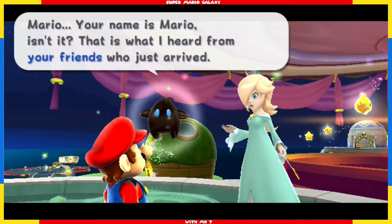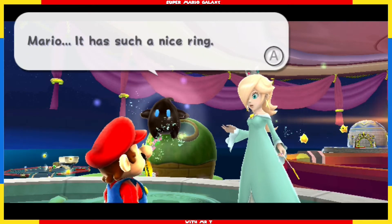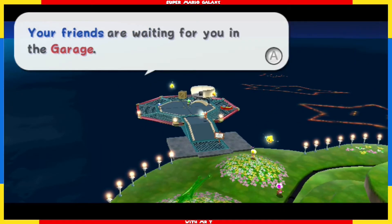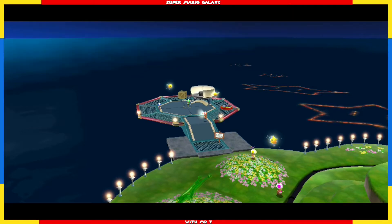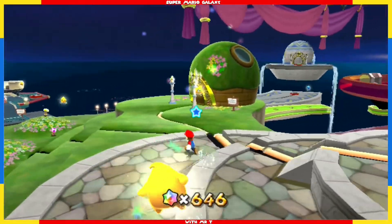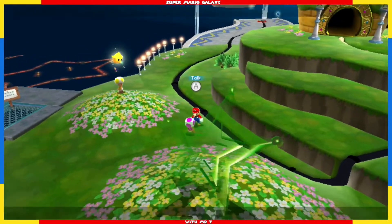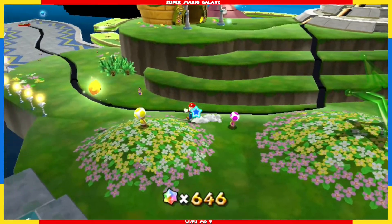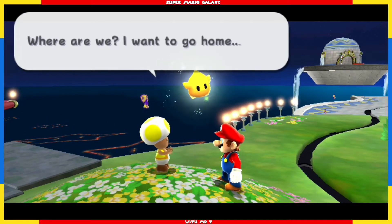Mario — your name is Mario, isn't it? That is what I heard from your friends who just arrived. Mario, it has such a nice ring. Your friends are waiting for you in the garage. I think they want to tell you something, so you best hurry on over there. I will, baby. If you're looking for everybody, they're back this way.